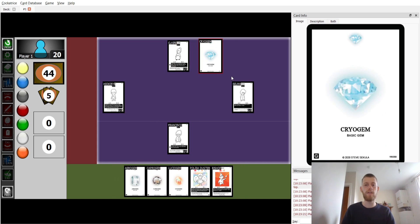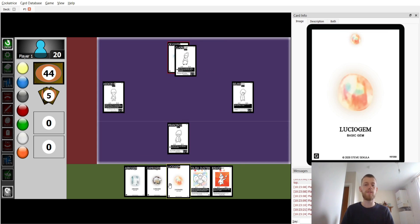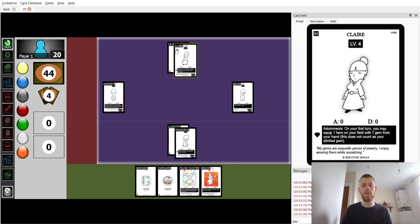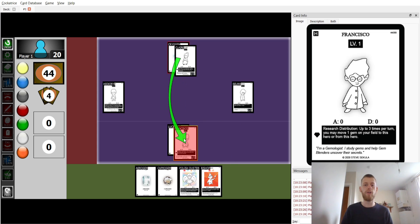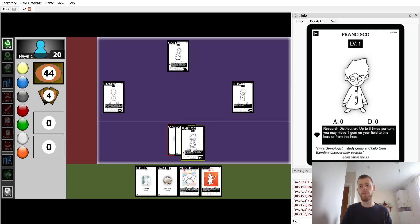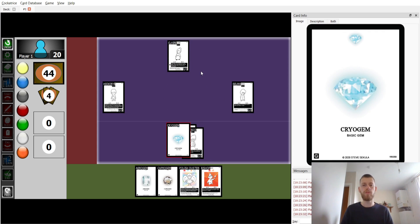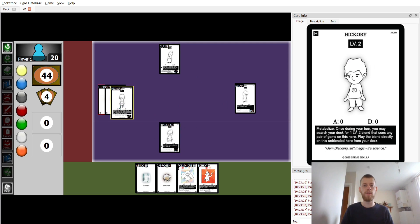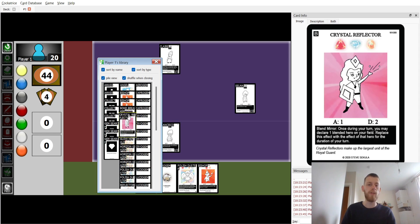We want to get a Cryo gem on Claire from hand to activate her effect, to put a Lucio gem down onto Francisco. Francisco can then move the Cryo gem onto himself, then move the Cryo gem over to Hickory, and third move the Lucio gem. That way we can now use Hickory's effect to find a Reflector.